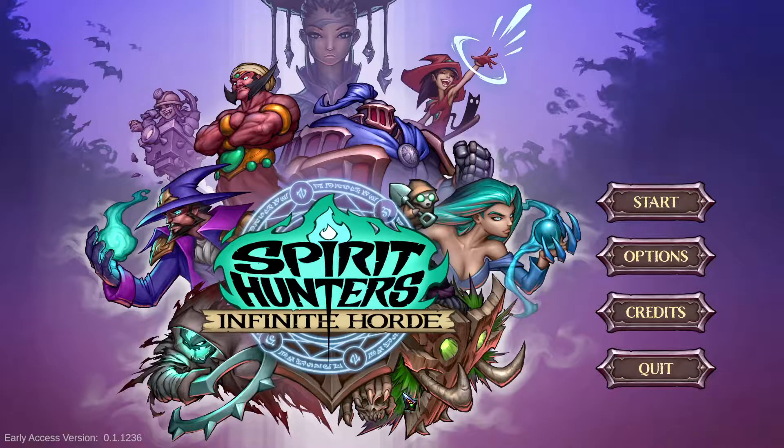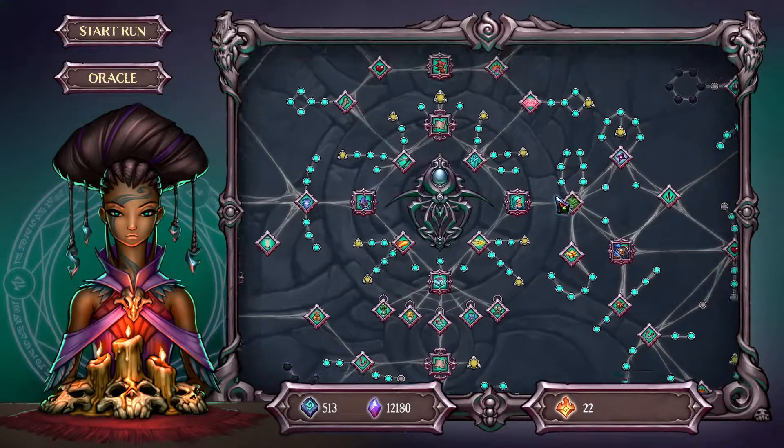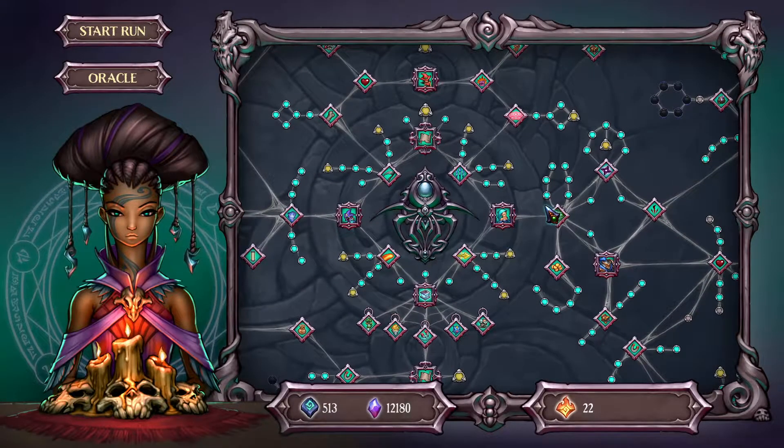Hello everybody and welcome back to another Spirit Hunters Infinite Horde explanation of the talents for the Shadow Shurikens, the Magic Mines, and the Vines. All three are maxed in this account and I will be going over their talents as well as how to effectively use them and do a run focusing on them. To get started, we'll start with the Vines.